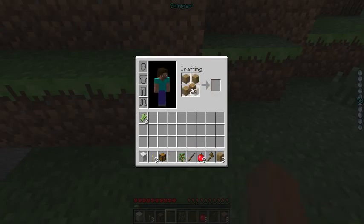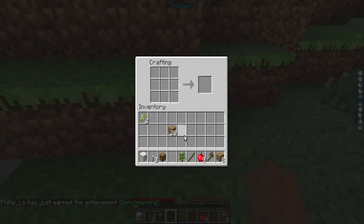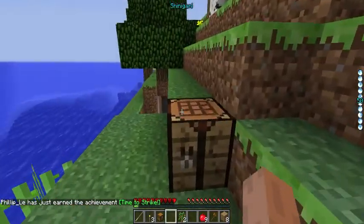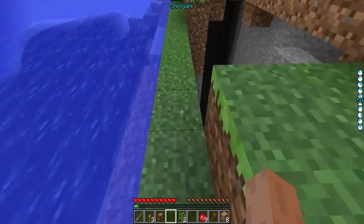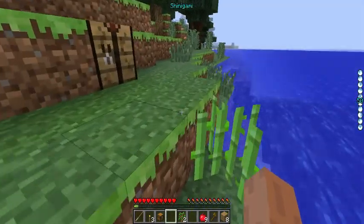So I basically take my crafting table and right-click, and what you want to do is build something called a shenai. It's basically a kendo sword. What's so cool about the shenai is that it does the same damage as a stone sword, but it's made with cheaper materials.